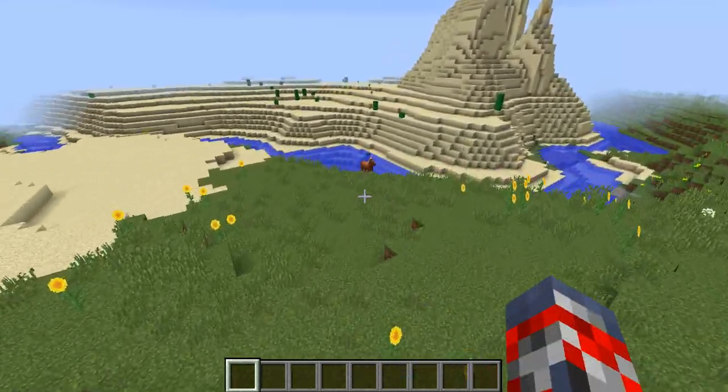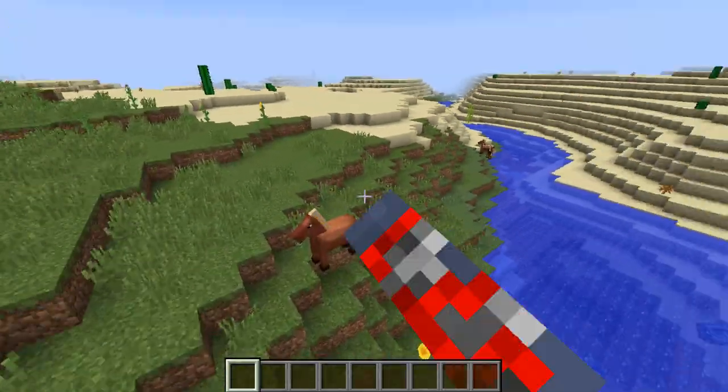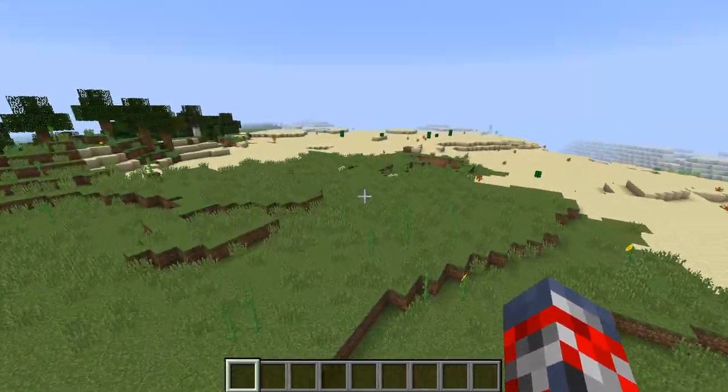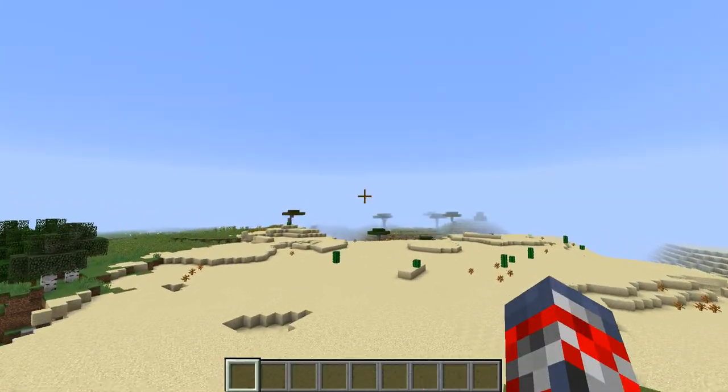The horses are right over here. I did not add anything into the seed. There are horses — there's a horse there, a horse there, and a few other ones around this area. If you want to ride the horses with the saddle over there, that's pretty cool.